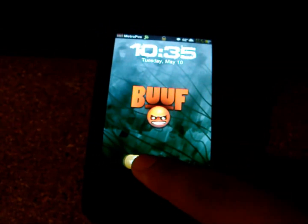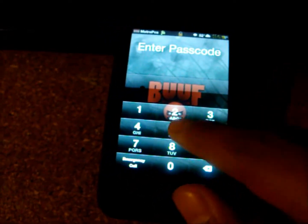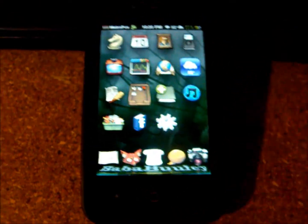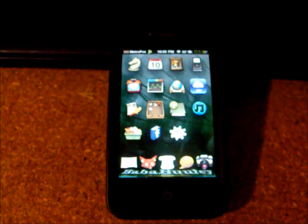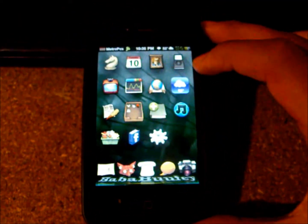Hey guys, in this video I'm going to be showing you one of my favorite tweaks from Cydia. It's been out for a while, but it is definitely worth showing. It's one of my favorites — it's really cool. It's called Mobile Notifier. As you'll be able to see in a minute, it's a really cool tweak that shows you notifications on top of your home screen right up here.